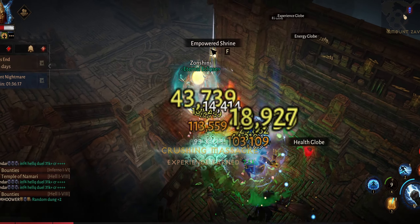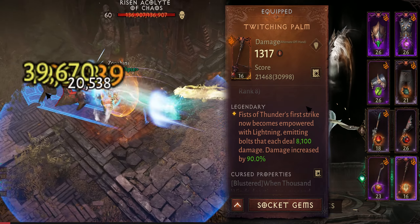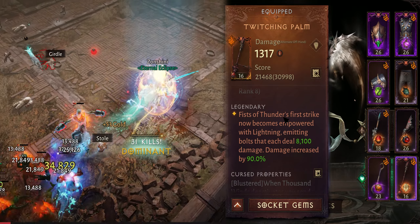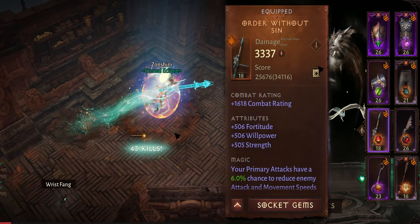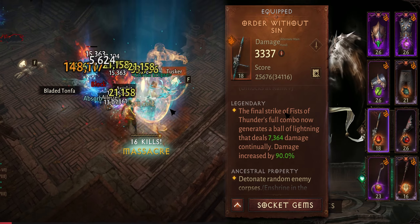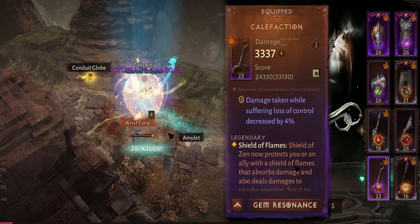Next, the essences. One of the most important is Twitching Palm — we get lightning emitting from our dash on Fist of Thunder. You should be dashing with Fist of Thunder every time you see a pack, then use other abilities. We're also using Order Without Sin on Fist of Thunder, because when we see a yellow monster we need a bit more damage, and leaving the pile of lightning there is usually enough to take it down.